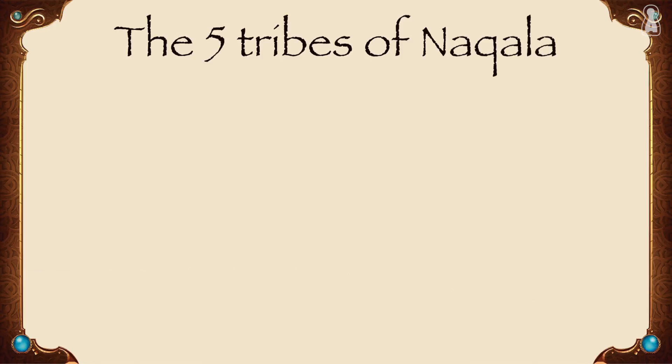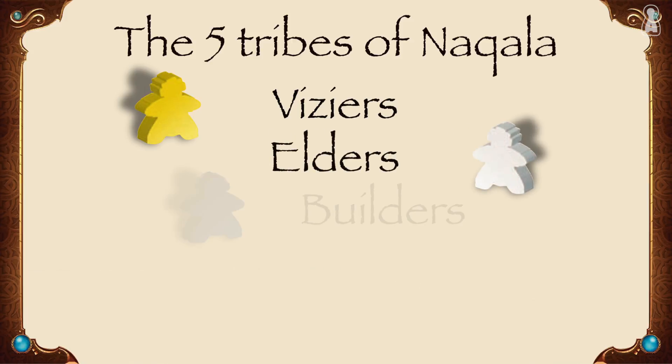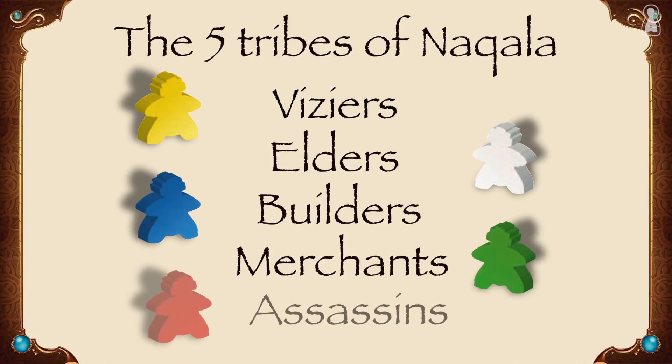Here in Five Tribes, the meeples represent the different tribes you can find in Nakala, each with its own specific color. The Viziers are in yellow, the Elders are white, the Builders are blue, the green meeples are merchants and the reds are assassins.